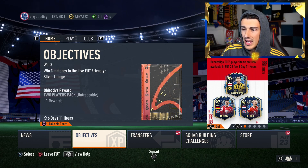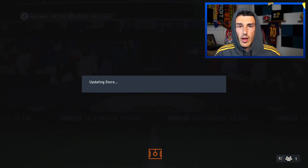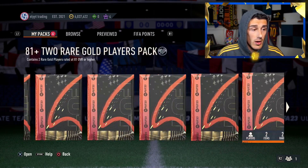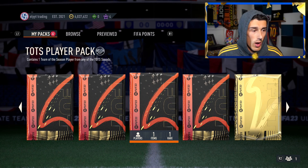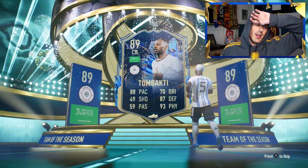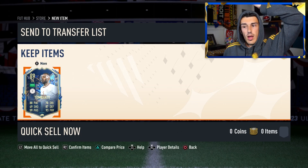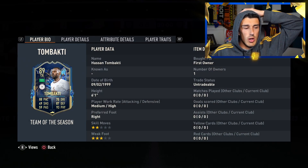Let's hop into the TOTS player pack and see if we can get one of these big boys — or we might just get an absolute stinker from one of the leagues that have already passed. And it's going to be... Saudi. Not what we're looking for — one of the worst honestly. It is an 89 so it could have been lower rated, but he's got 59 passing and 70 dribbling.